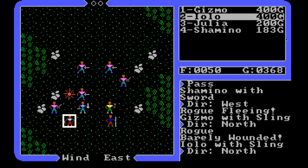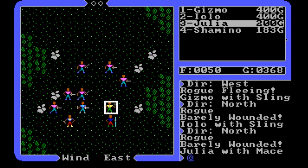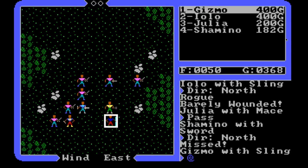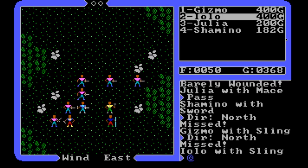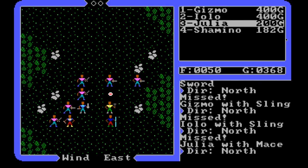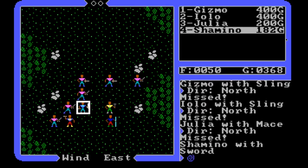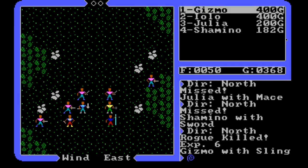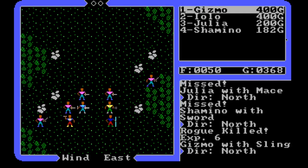It does get kind of tough to keep track of who is fleeing, especially when the guy next to Iolo was fleeing but has to flee past Iolo. I'm doing my level best to not attack the guys that are fleeing, but when they stay close it's hard to tell.